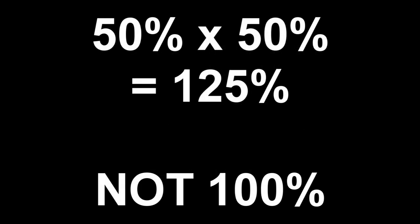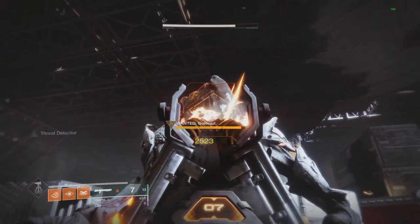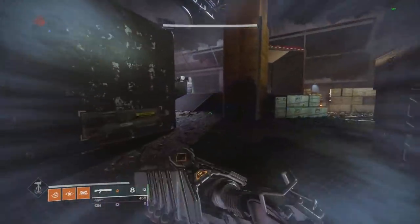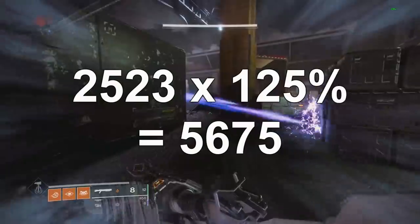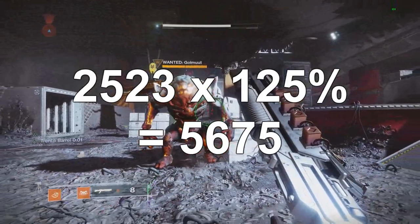Now let's talk about how buffs and debuffs stack and the math behind it. If you have two 50% buffs and stack them, it does not equal 100% — it equals 125%, because you multiply the two buffs together. Showing this in gameplay: with the EP shotgun, no buffs I hit 2523. Now proccing Melting Point and Trench Barrel at the same time — both 50% — I hit 5675. Take 2523 multiplied by 1.25 times 1.25 and you get the 5675 number. That's how buffs work in this game.